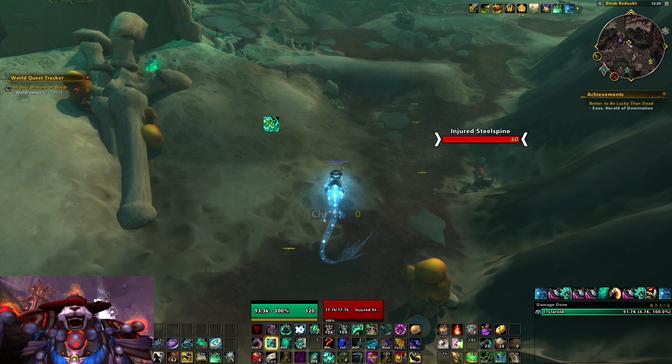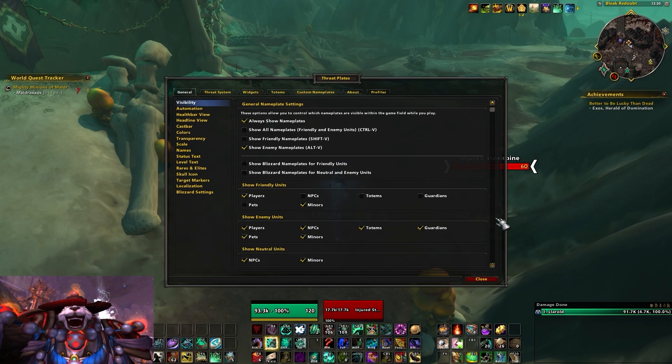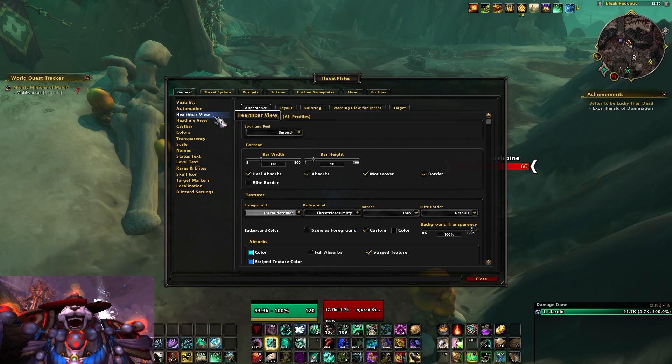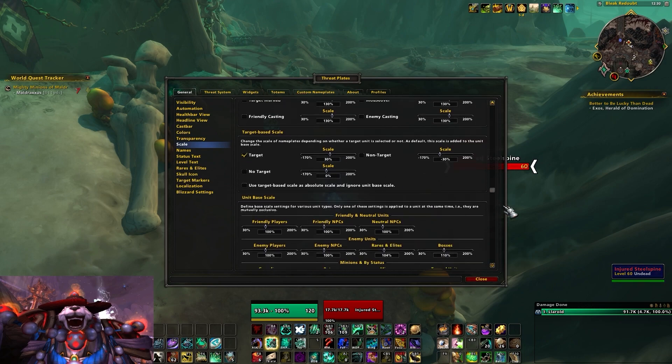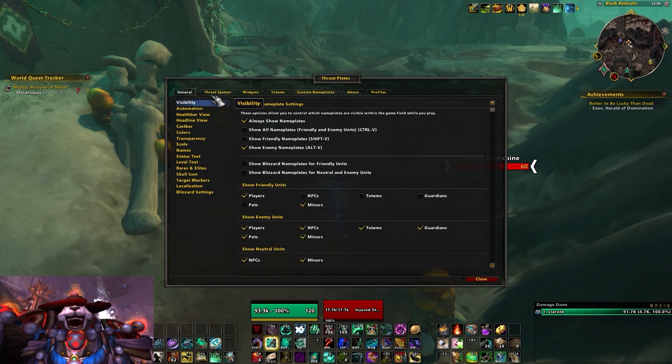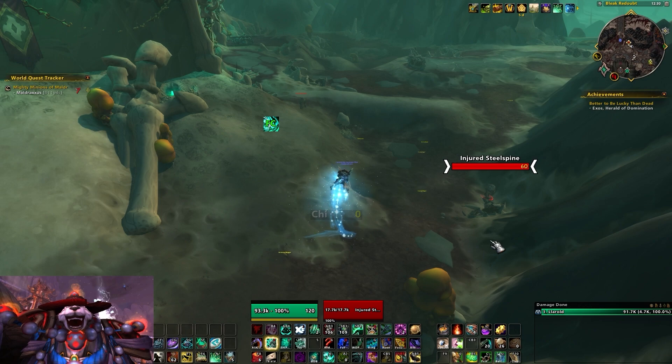Which one should you use? I think it's completely up to you — I like both quite a lot. If you don't mind the extra time investment of learning a new add-on, or if exploring tons of features and depth sounds like fun, then Plater's probably the right call. But Threat Plates' settings menu is so much less involved than the encyclopedia of options in Plater. If you want something you can just download and get rolling with straight away, Threat Plates is probably the better option.